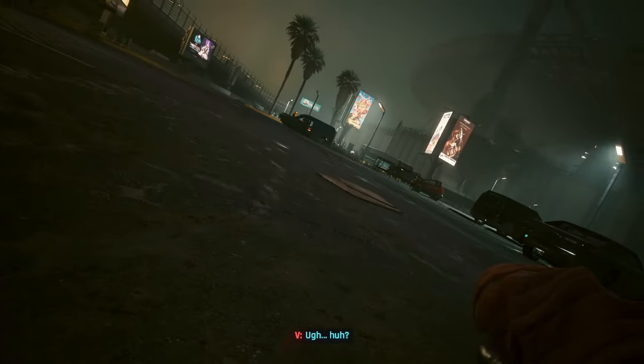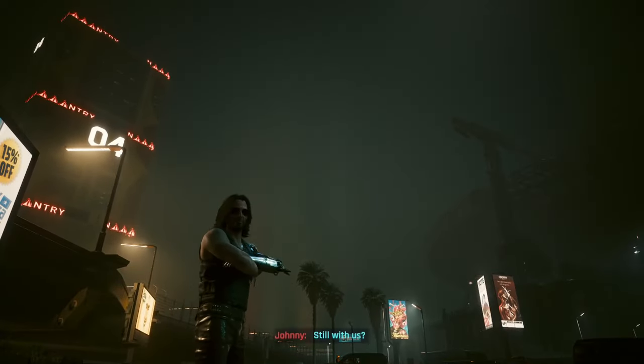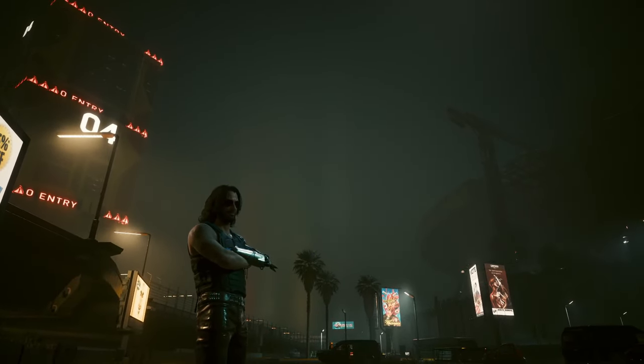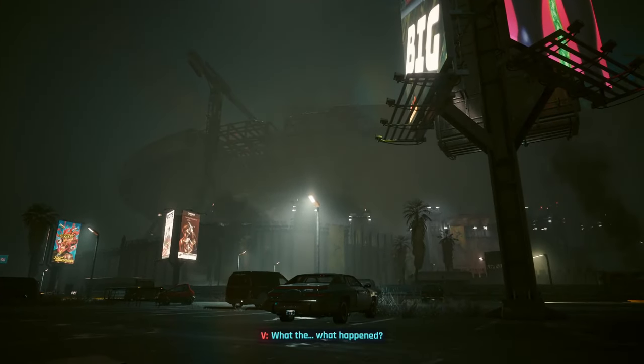Did you know that in Cyberpunk 2077 Phantom Liberty there is a very secret ending you can get at the beginning of the game simply by betraying President Myers? I'm going to show you why you should do it, so without any further ado let's get straight into it.